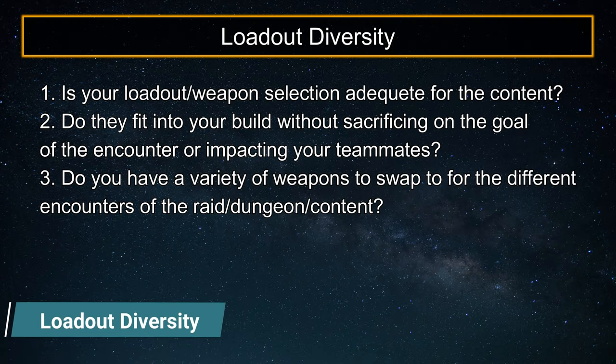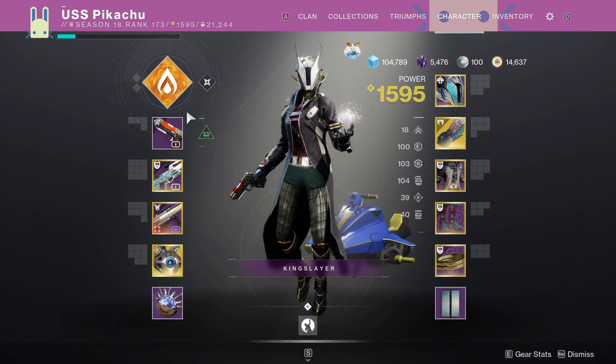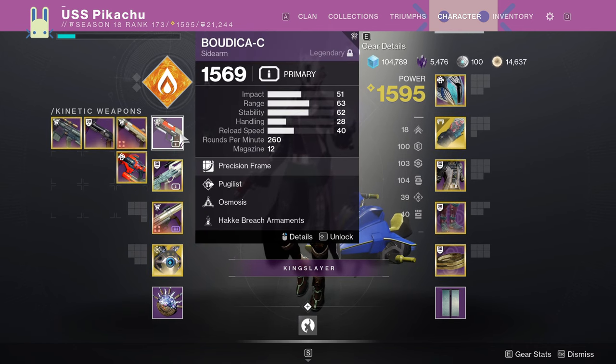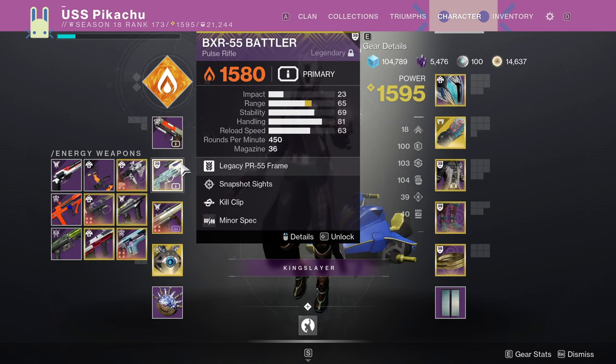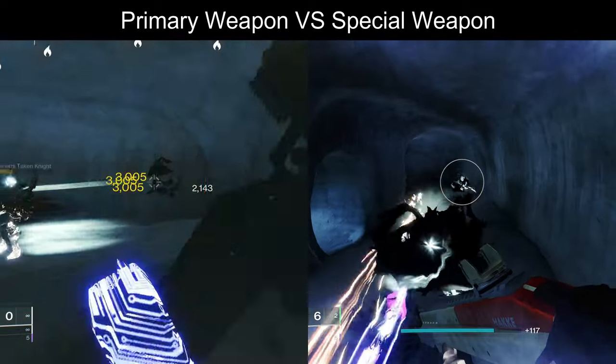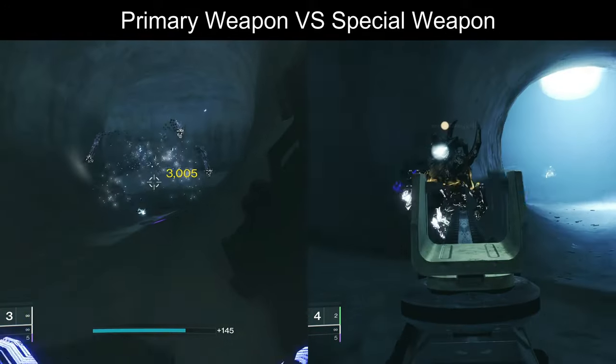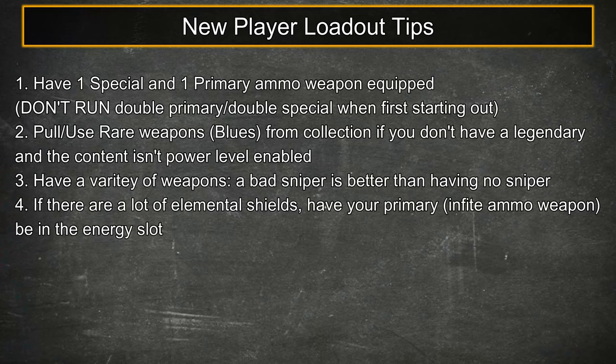The other tip is Loadout Diversity. At a macro level, what are your weapon choices and builds accomplishing, and do they suit the encounter and activity? What I often see are players using double primaries, meaning having a kinetic and energy weapon that both have infinite primary ammo. An example is using Boudicca-C and BXR-55 Battler. Those choices cover most engagement distances, but they lack the kill power for higher health targets, so try to always have one primary and one special weapon. Double primaries should only be used if you have very limited options, doing specific endgame content or builds that might limit your weapon choice.